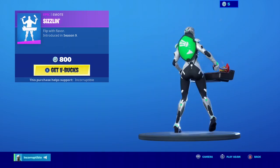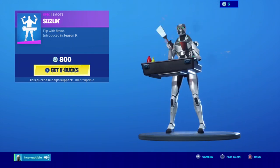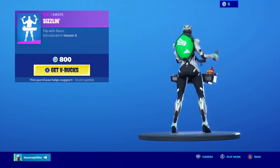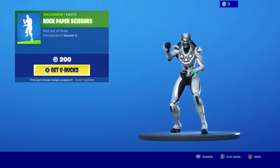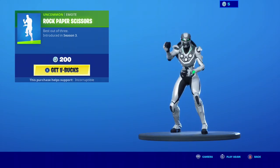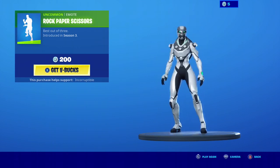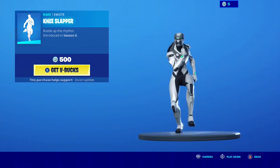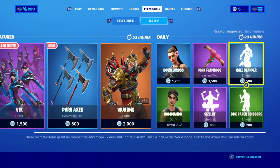We got Sizzling back — haven't seen this one in a while. I actually like this emote a lot, for 800 V-Bucks. Nobody really has this one, so if you got one of the Durrr Burger skins or anything like that, I would go ahead and cop that. Rock Paper Scissors is back too — I haven't seen this one in a while and I really like it because you can do it with your friends, especially in Save the World or when you're competing for something. I really wish I had this emote. We got Knee Slapper as well, pretty cool, 500 V-Bucks, though I don't really like it that much.